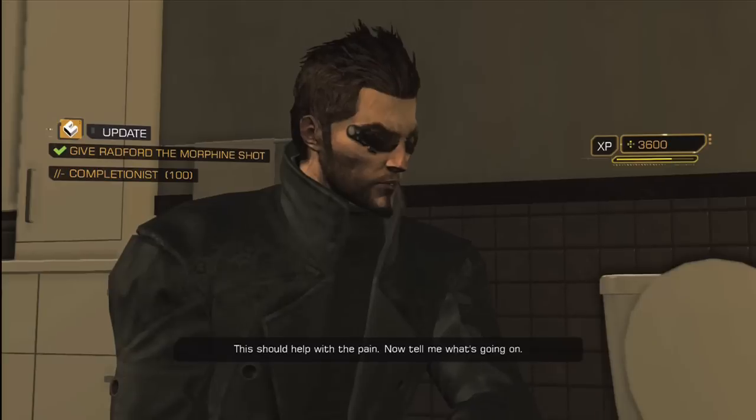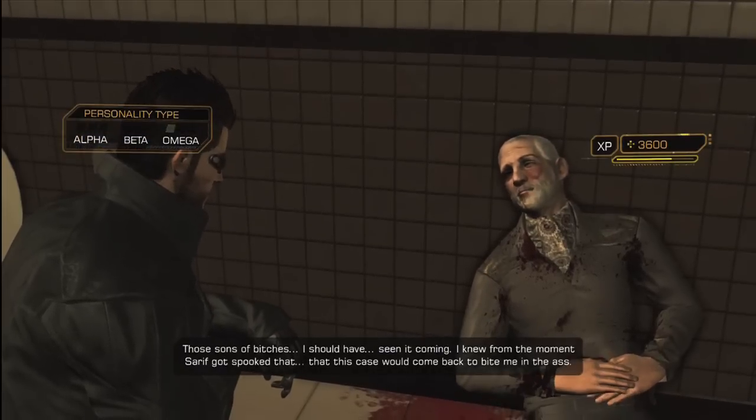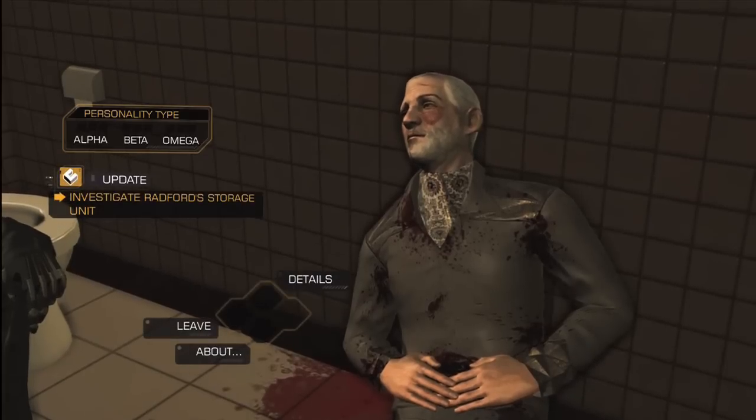I forget his name, but anyway you'll come up to his apartment and you've got to get a medikit thing and then return back to him. You need to give him a morphine shot several times, and you've just got to go through a hell of a lot of dialogue. Keep choosing the options.